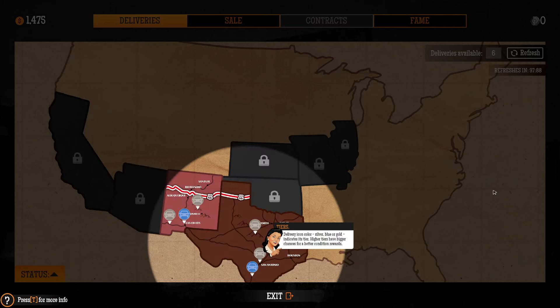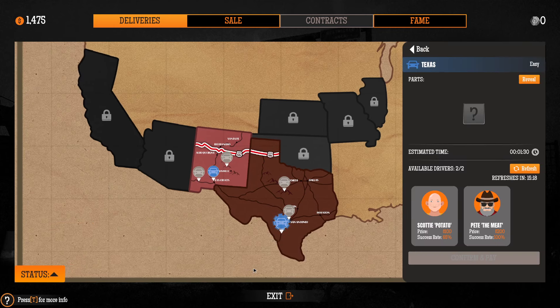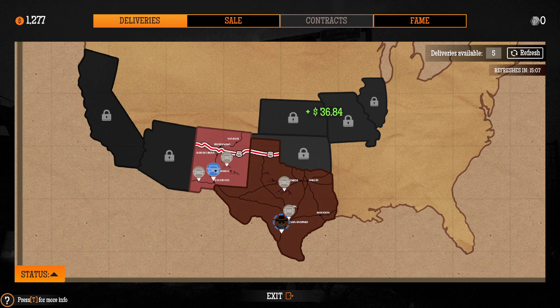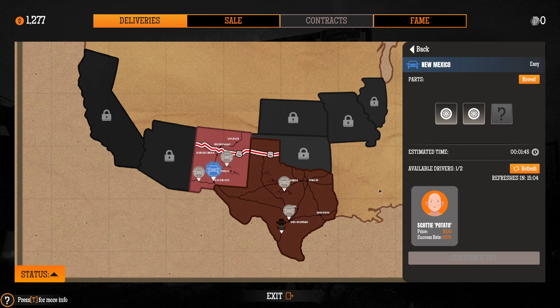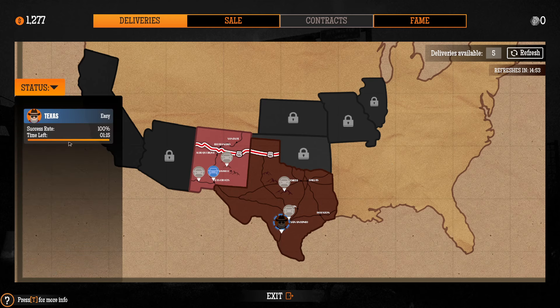In the junkyard we're looking at tiers — the delivery icon color is silver, blue, or gold. Silver are kind of junky cars, blue is middle of the road, and gold is really nice cars. Higher tiers have bigger chances for better condition and rewards. We're going to try for this car down near the southern portion of Texas.